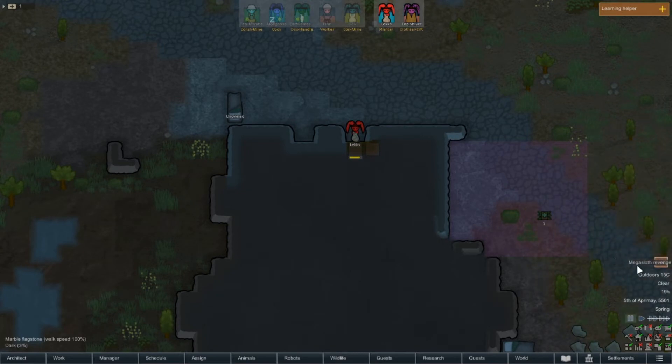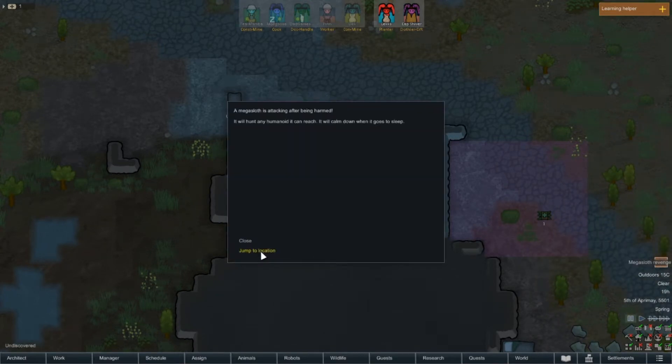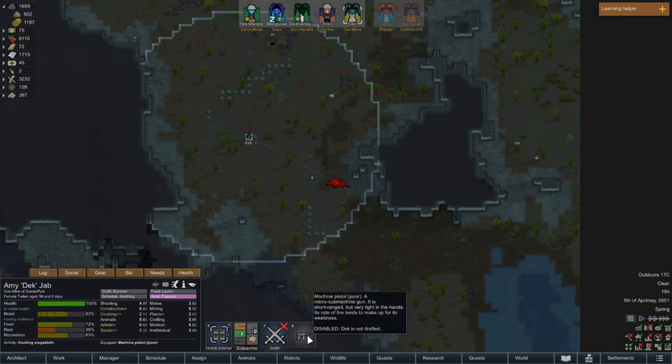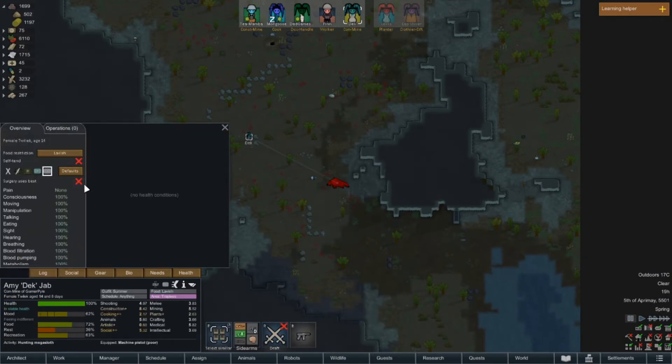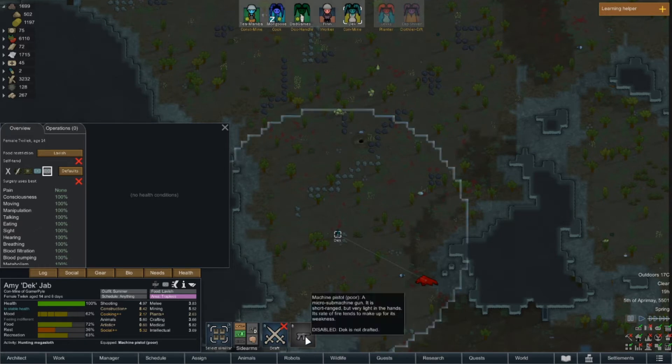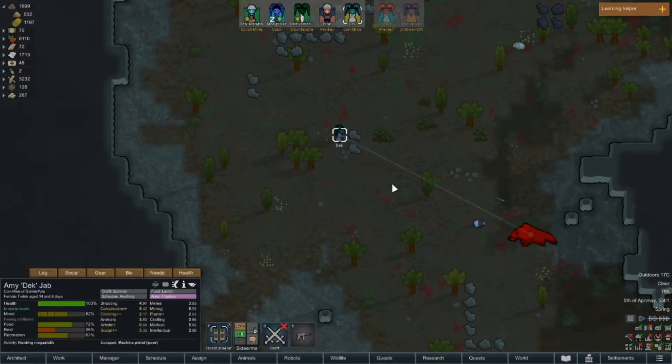Mega Sloth Revenge — this could be an issue. Deck has only got a Machine Pistol, which has a tiny, tiny, tiny little attack. I think it's only nine damage per shot or something like that, and it has a tiny range, so she could be in trouble.